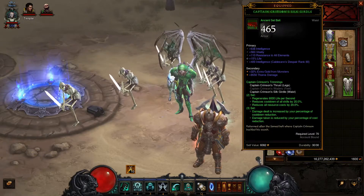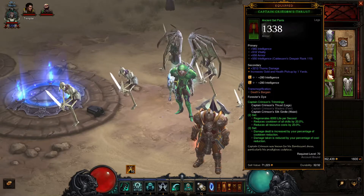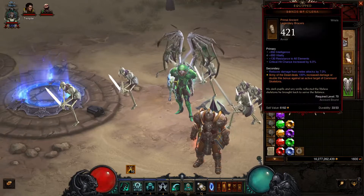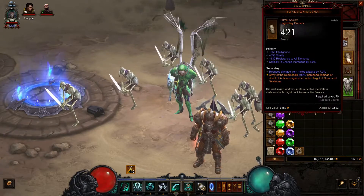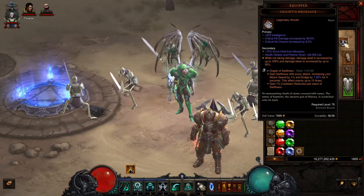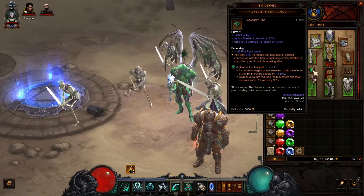For the belt and pants I use the Captain Crimson set. For the bracers I use the Brigg's Wrath to get the extra damage for the Army of the Dead. For the ring slot I use the Trag'Oul's Corroded Fang to give you extra damage if you don't take damage.